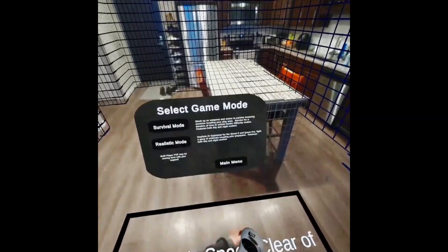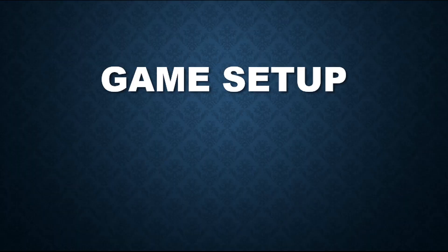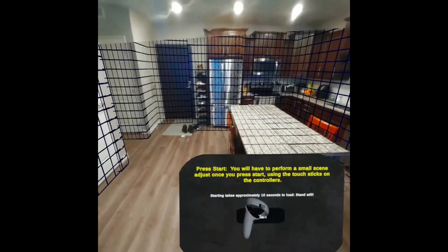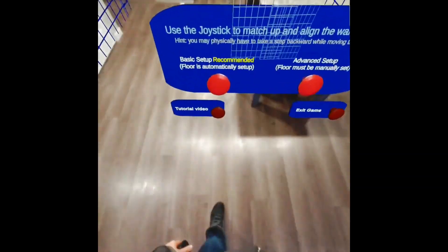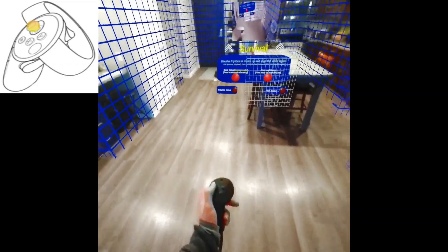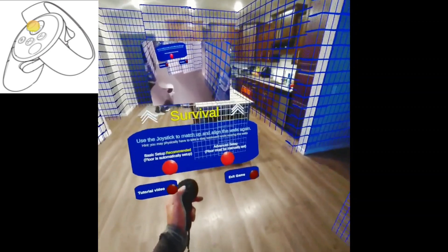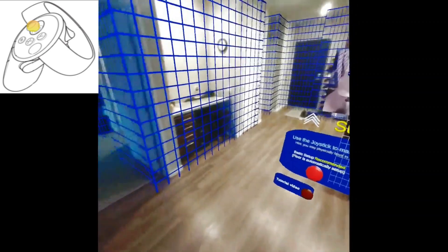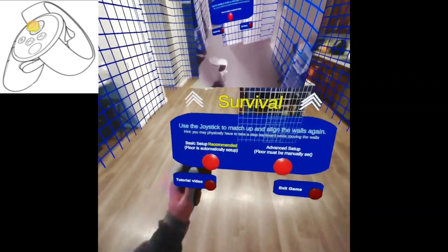Select Yes with your left hand. When transitioning to the game, the walls move slightly forward — take two steps back and adjust the walls using your left hand touch joystick to match the virtual walls to your physical walls. You can rotate all the walls using your right hand joystick, but that's not recommended unless your walls have shifted angles. Press Basic Setup.